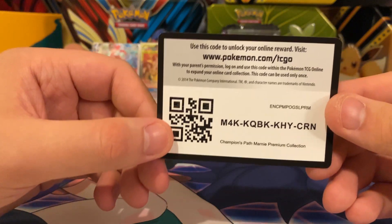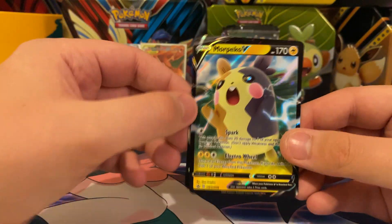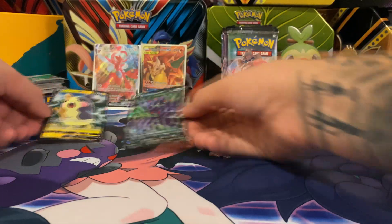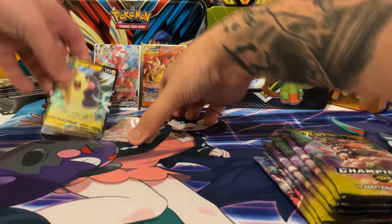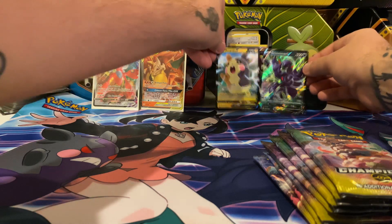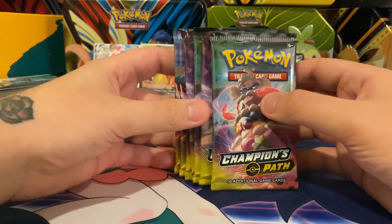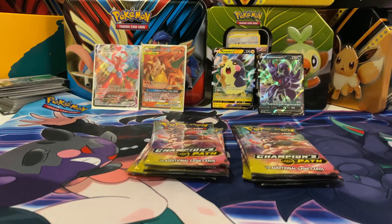We got the box open. It comes with a promo code, two full art promo cards — a Morpeko V and a Grimmsnarl V — two very neat cards. We'll set those aside. It also comes with eight Champions Path packs. In this set, we are going for the secret rare Charizards — that's pretty much the only thing that is good in this set.